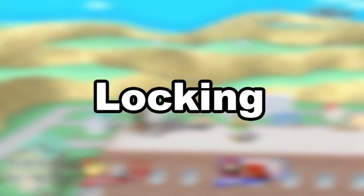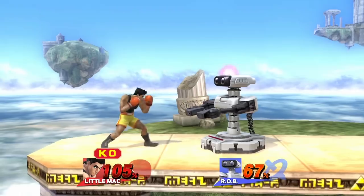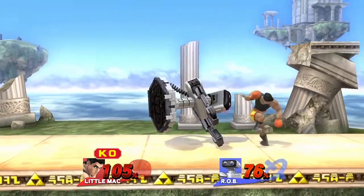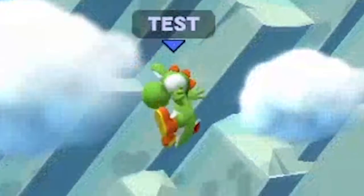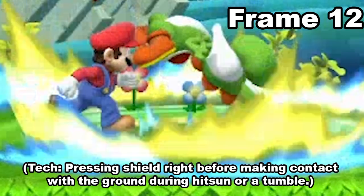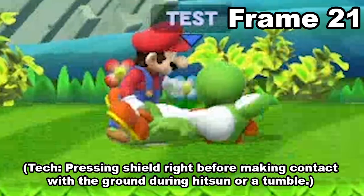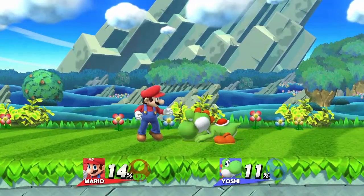Jab locking, or simply locking, is a fundamental property present in a few of the Smash games. In Smash 4, whenever your opponent goes into a tumbling animation and misses their tech when they reach the ground, you have approximately 25 frames to hit them with a certain low knockback move, usually a jab or a tilt, which will force them to get up on the spot.